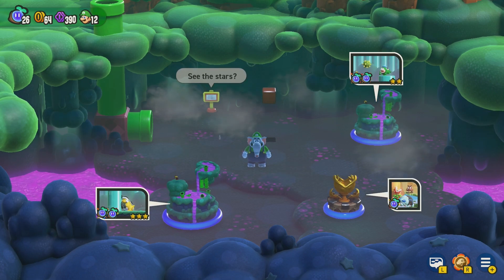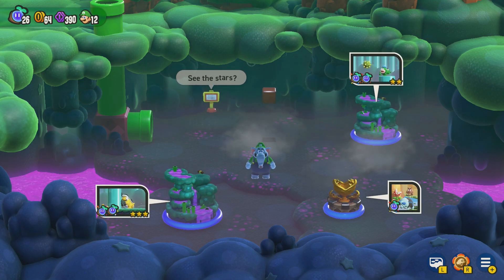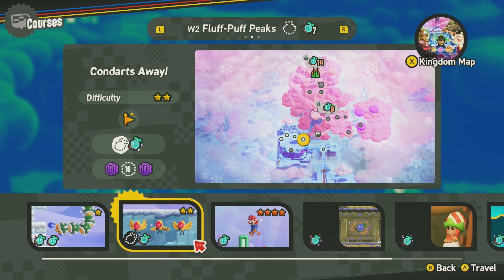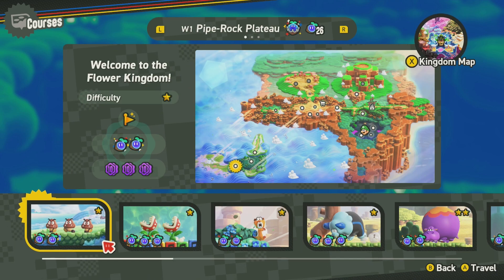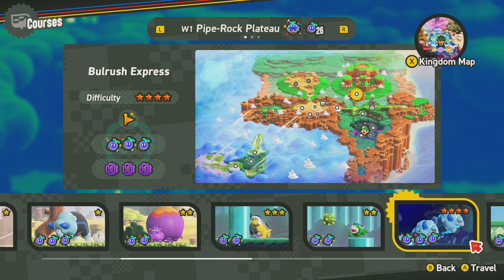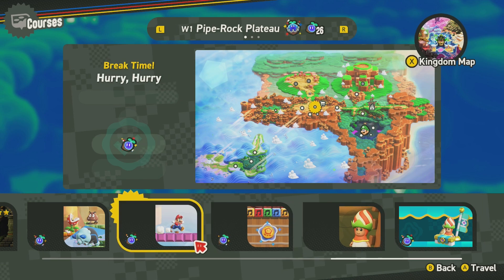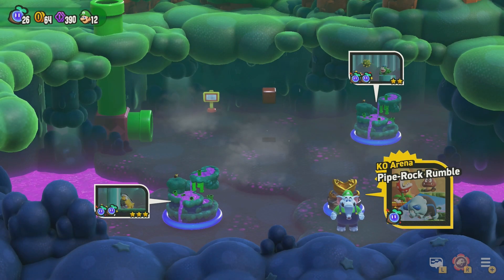Hey guys, HD here and welcome to episode 13 of Super Mario Bros Wonder. So last time we did Here Comes Hippos and I think another level. Okay so Condor's Away - we just flat out missed the wonder seed. So let's see, these all have check marks except the palace I think. Let's do KO Arena - I think that one might be slightly difficult.